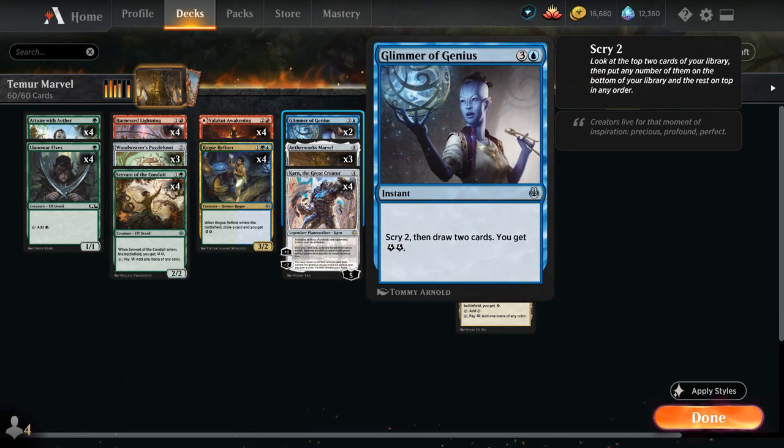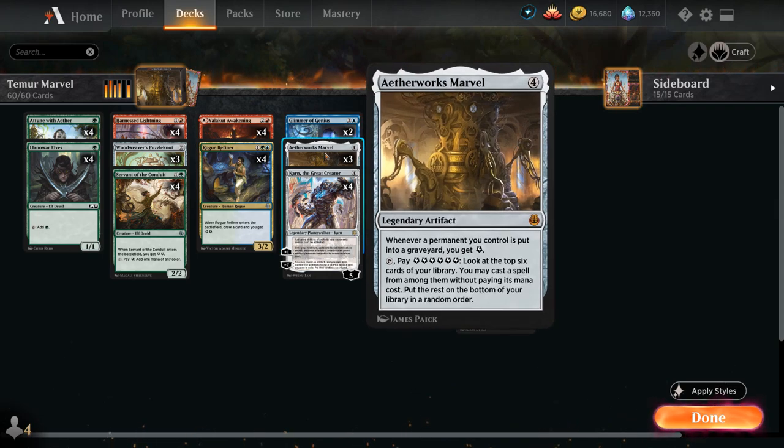At 4 mana, 2 copies of Glimmer of Genius lets us scry 2 then draw 2, as well as gain 2 energy, helping us find Aetherworks Marvel or Karn. We've got 3 copies of Aetherworks Marvel with a 4th in the sideboard — the centerpiece of the deck. There's an interesting interaction since Marvel is legendary: if we play a second Marvel with one already in play, we get 2 energy because Marvel sees itself go to the graveyard. So we can activate the first Marvel, play the second one, get 2 energy, and since the second one is untapped, spin the wheel again.